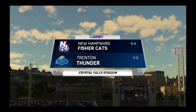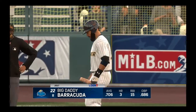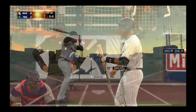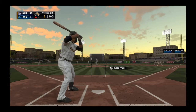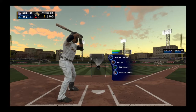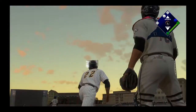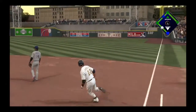Now the Trenton Thunder are coming off a great game, facing the New Hampshire Fisher Cats. We're 7 and 3 right now. Big Daddy Barracuda: .706, three home runs, and 15 RBIs — he had four RBIs last game. We've got runners on first and second in the bottom of the second with one out. Let's try not to hit into a double play.